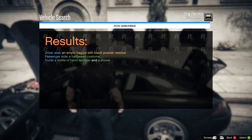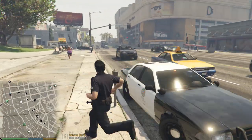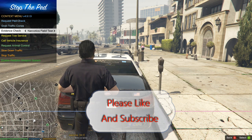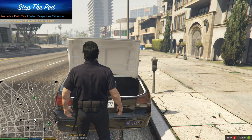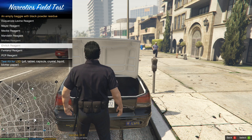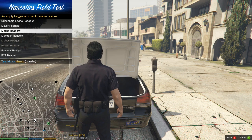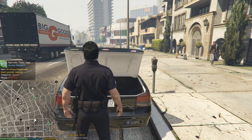We're going to search the vehicle - it opens the doors, hood, and trunk. There's an empty bag with black powder residue. Now I'll show you how to test that. Go to the back of your police car, hit G again, go down to Evidence Check, Narcotics Field Test, and click on it. It automatically pulls up the item. You select from different tests - some will be grayed out. With black powder residue I'm going to test for heroin, and that confirms it.